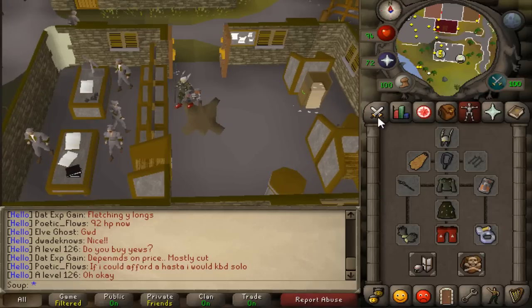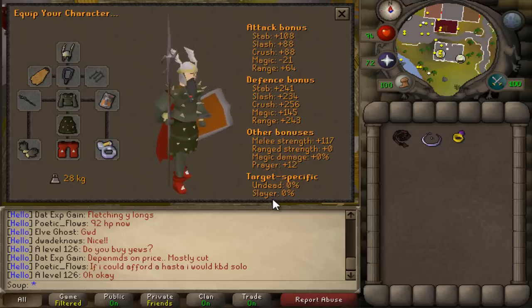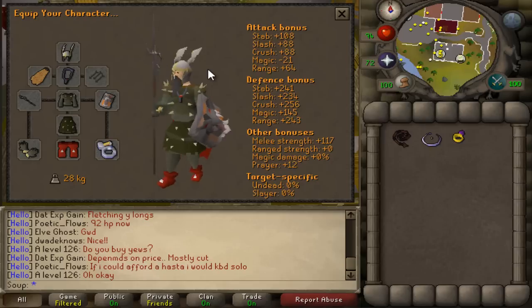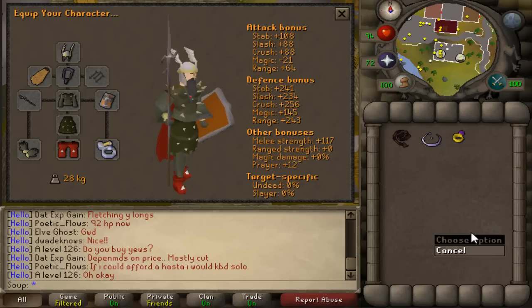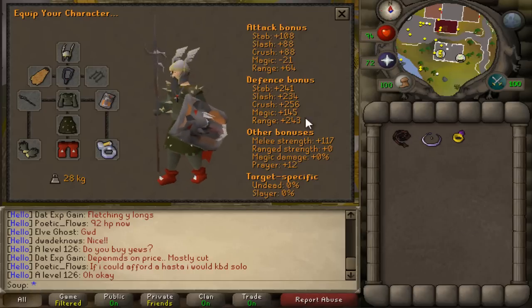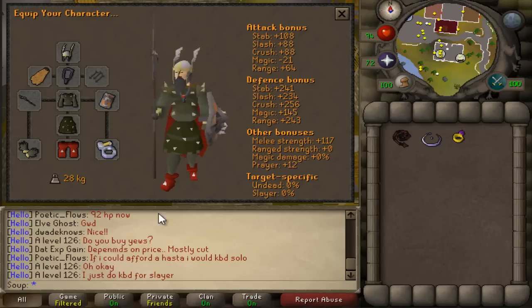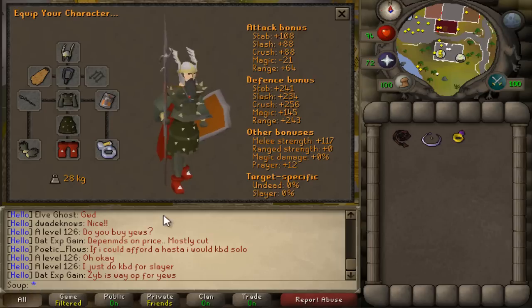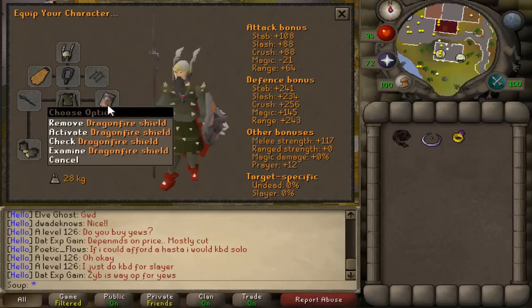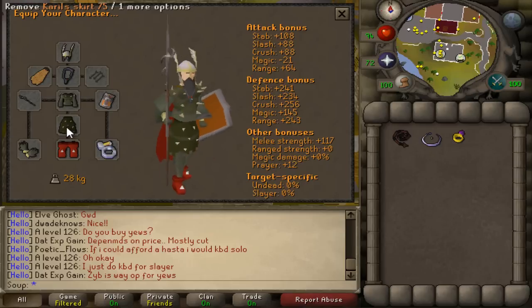They are weak to Crush, so what I have is a Hostas, which also allows you to wield a shield with it, and I use the Pound option when I kill them. A very important fact: you have to be wielding one of three shields — a Dragonfire Shield, an Elemental Shield, or a Mind Shield. If you do not wield one of these three, you will be hit for very high damage and your stats will be drained. Gear-wise, I'm wearing a Nezzy, Fire Cape, my Fury, a DFS, Hostas, D Boots, a Berserker Ring, and Barrows gloves.